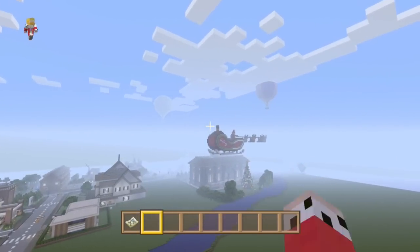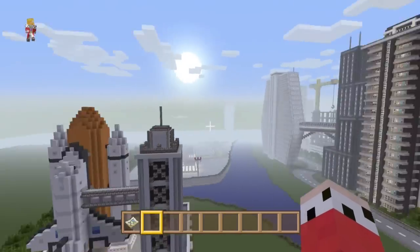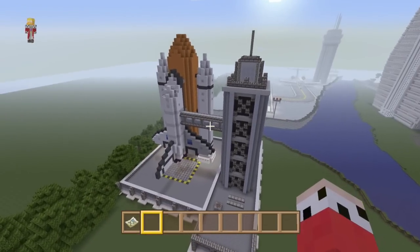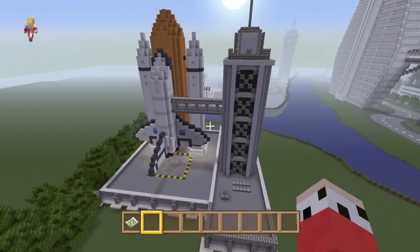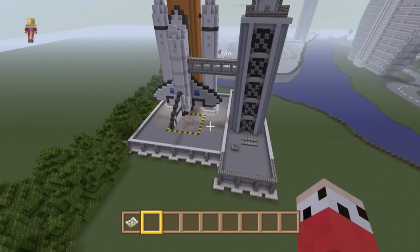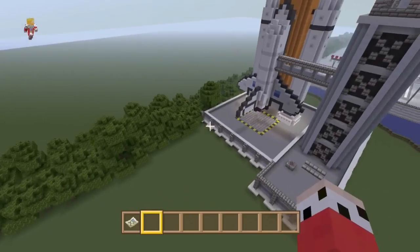Santa Claus is still there, he hasn't been taken down yet, but he will be taken down shortly. Now Christmas Day has been and passed, but today we are going to do something with this space station. It was a huge thing that you guys wanted — to expand this space station, and there will be some really cool ideas for it as well.